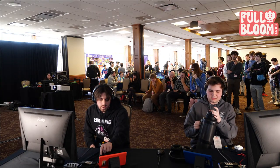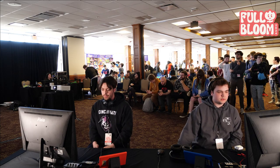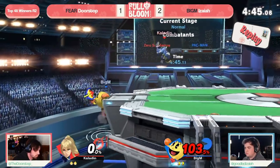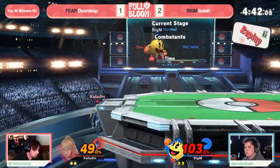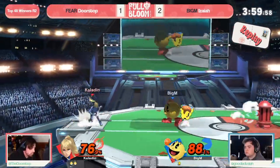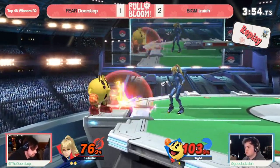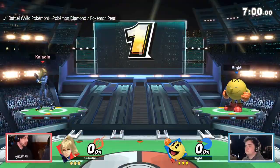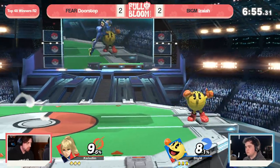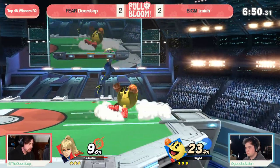We didn't see a single paralyzer connect in Games 1 or 2. Game 3, we saw one — Doorstop was up but didn't get the stock off of it, but was still able to take the game. And then Game 4, they really heated it up. It has just played an increasing value as the set has gone on. Doorstop playing the long game, setting up the conditioning with this character — and ZSS is a character that to get maximum value requires the reads, but once they have that download, this character can kill you sooner off of them than almost anyone else on the cast.